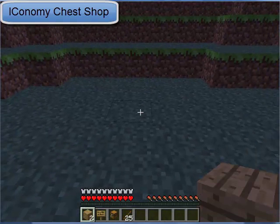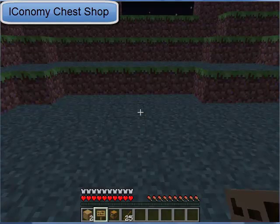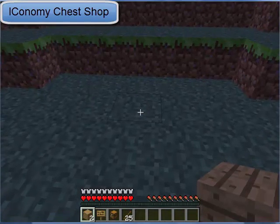You'll need two blocks, a sign, a chest, and the item you want to sell. The first one you want to place is the blocks.